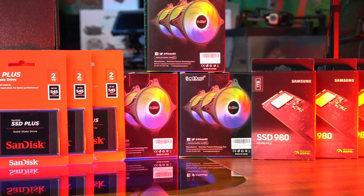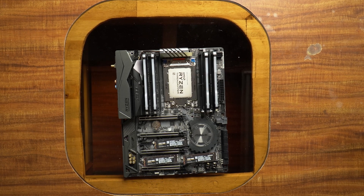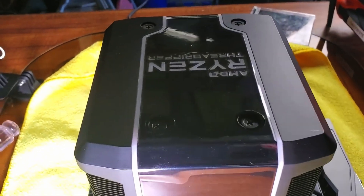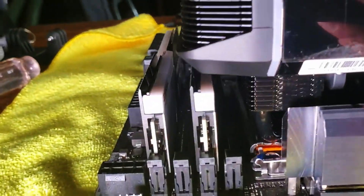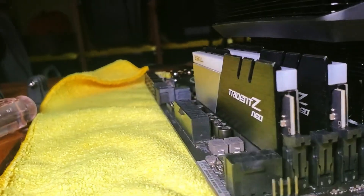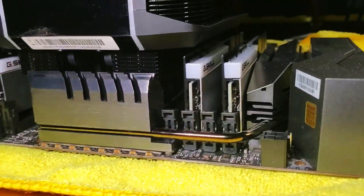Next on the list were hard drives and memory. I initially bought three Samsung SSD 980s and 64GB of Corsair Vengeance memory sticks, which I ended up having to switch out to the G.Skill Trident Z Neo series — a great fit for the Threadripper cooler. Be advised that the Corsair Vengeance RGBs do not fit underneath this cooler. As you guys can see here, the G.Skill Trident Z's perfectly fit underneath and have sufficient room after being installed.